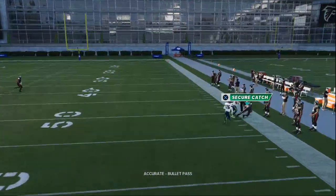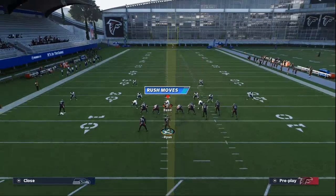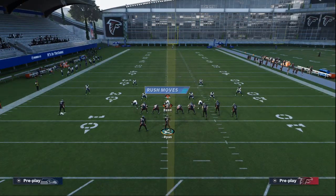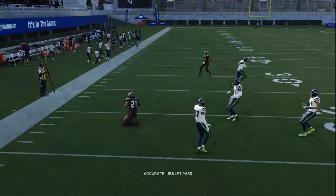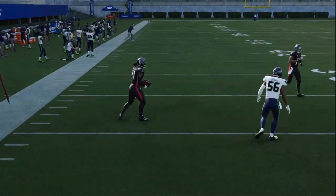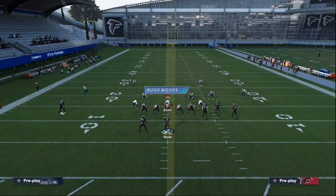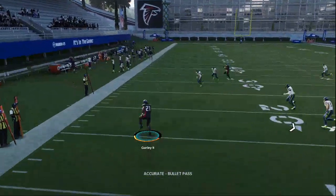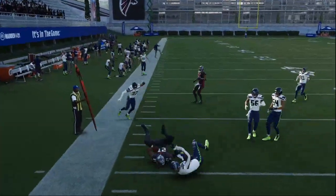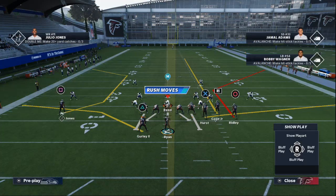It's a swerve catch on the sideline that really opens things up. Against Cover 3, you have this little flood concept on the right side. The routes to the running back are back in Madden 21 and really effective this year. If they run a lot of Cover 3, that curl flat zone is dropped at five yards. You're going to be able to complete this route to Todd Gurley all day. You've got a lot of really good reads, and the streak to Russell Gage is absolutely critical.